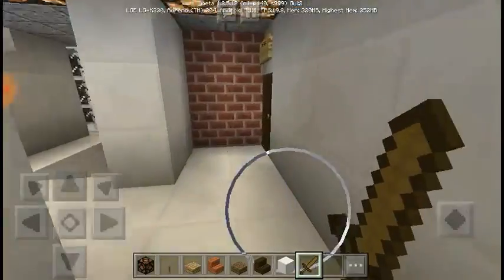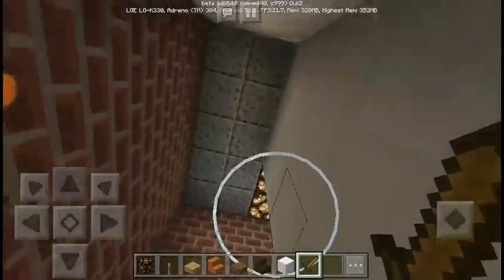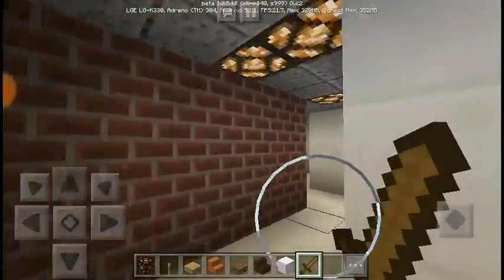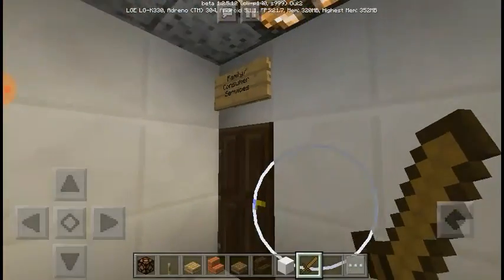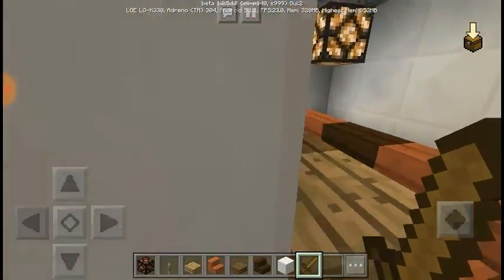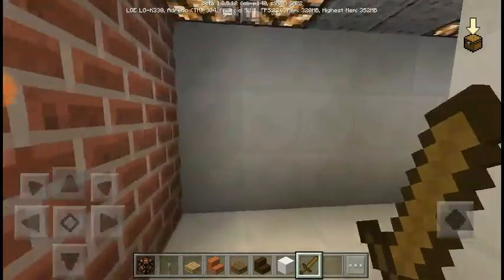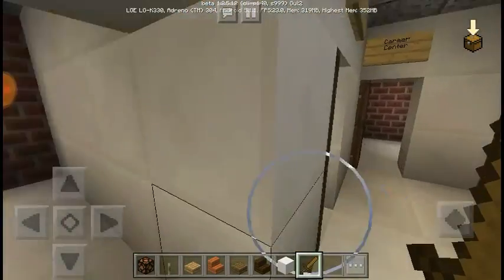This is the second building with three floors, the first being Western Hotel. Going upstairs. Family consumer services — had that in middle school, so why not build it here? The desks are like that — made it one giant desk.